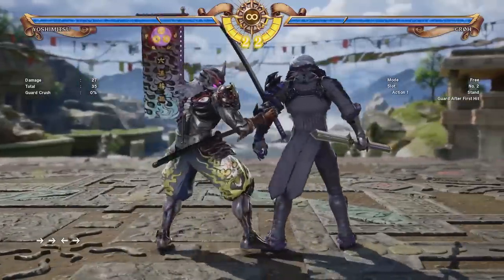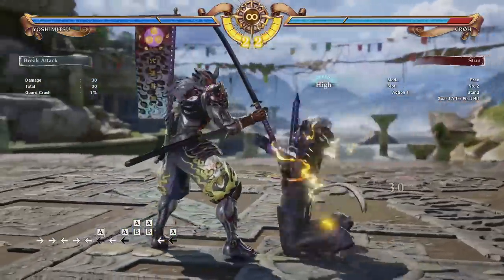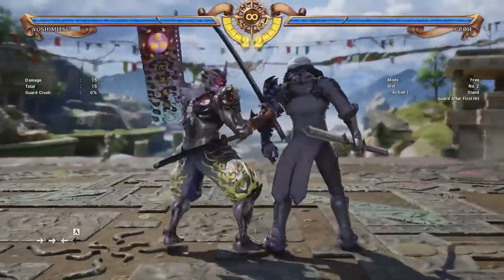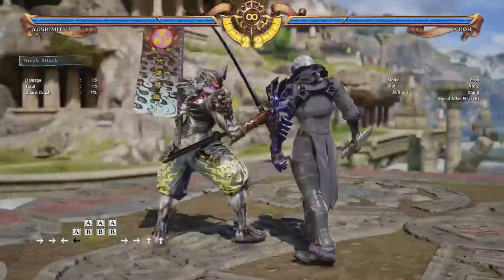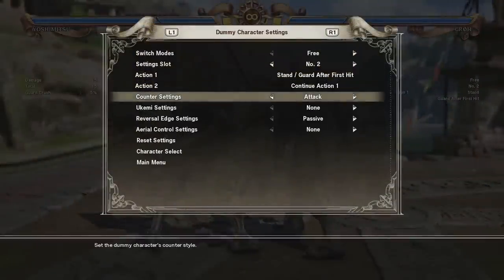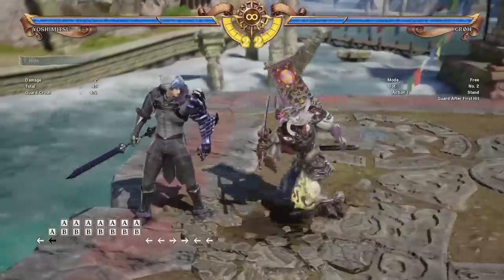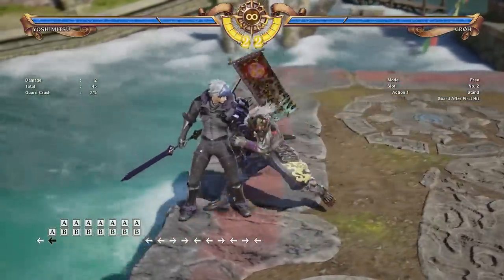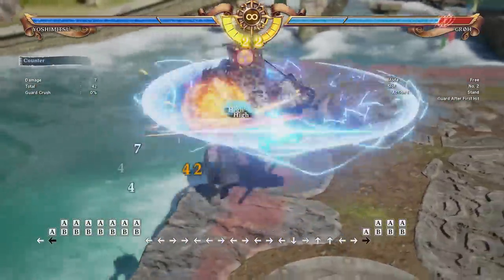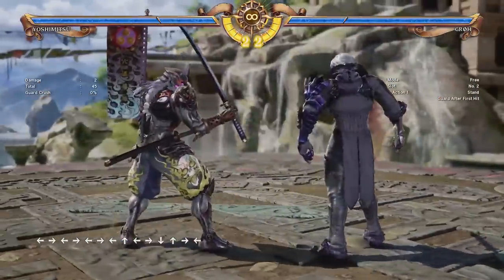And then there's one more brave edge that I don't find super useful most of the time: his 4-A and then A-plus-B. If you land it correctly, it launches on counter hit — it's not a true string, it has to be on counter hit. But if you do land it, it's one of the craziest ways to ring out the opponent; it sends them flying incredibly far. And I think that's basically it for his brave edges available outside of soul charge.